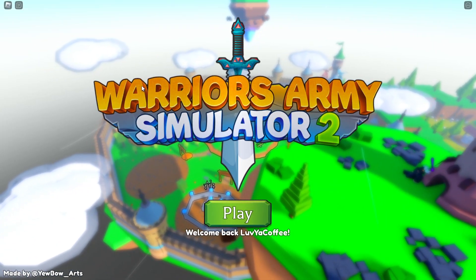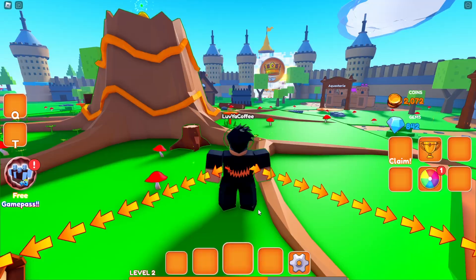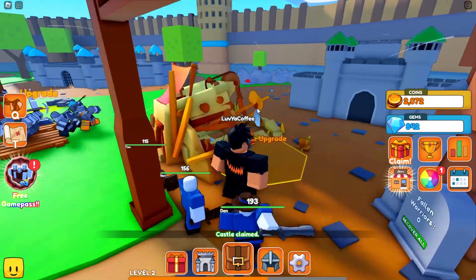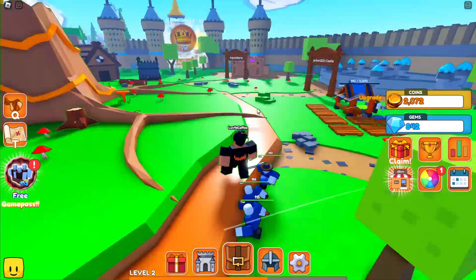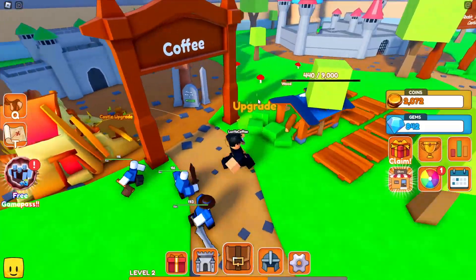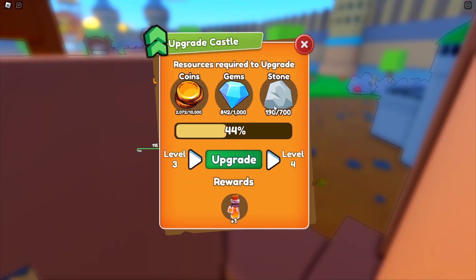We're back and we're on Warriors Army Simulator 2. I played this a little bit yesterday and I was intrigued — it's pretty cool. You choose your castle slot, come over here, boom, castle down. Look at my little warriors coming out. You have this field with your workers doing lumber and stone, and once you've farmed up enough you take it over to the castle upgrades.